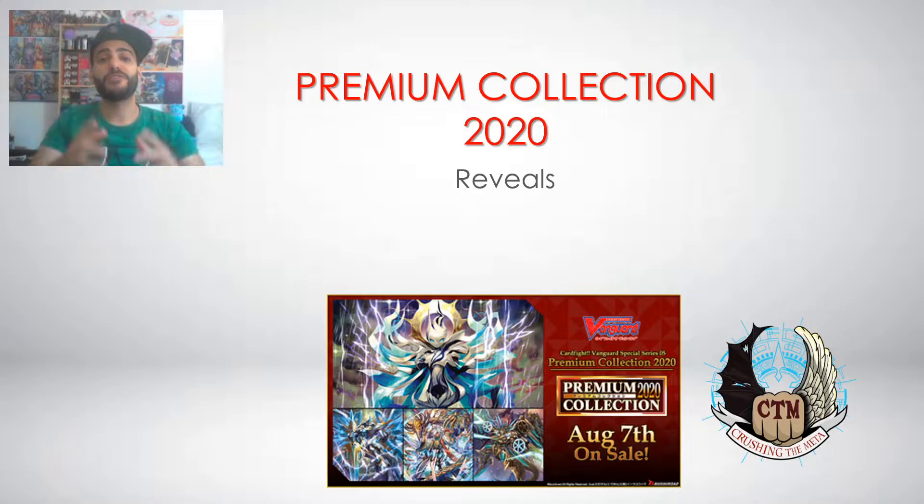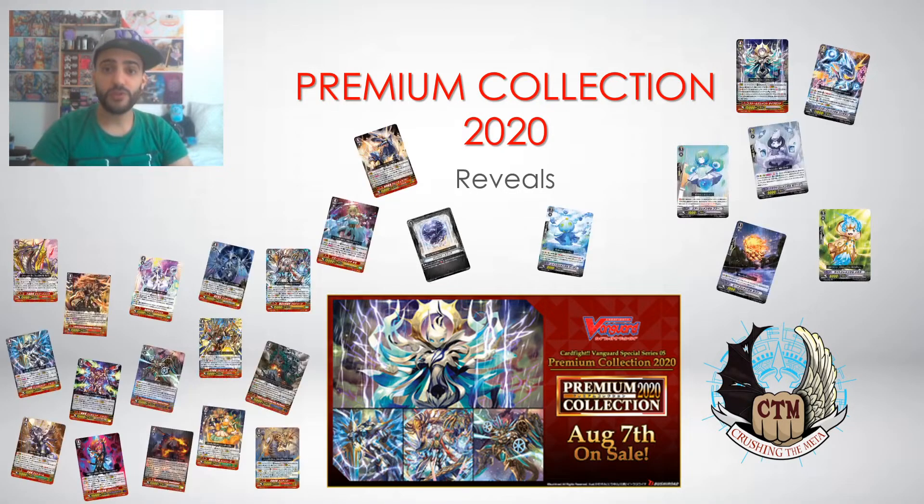Big welcome to you all to our channel, we are Team Crushing the Meta. As you can see from the screen, we have the premium collection reveals for today - we're going to talk about the strides from Gold Paladin and Shadow Paladin. If one of your favorites is on screen, check the links in the description below. If you're new to our channel, don't forget to subscribe and hit the notification bell.